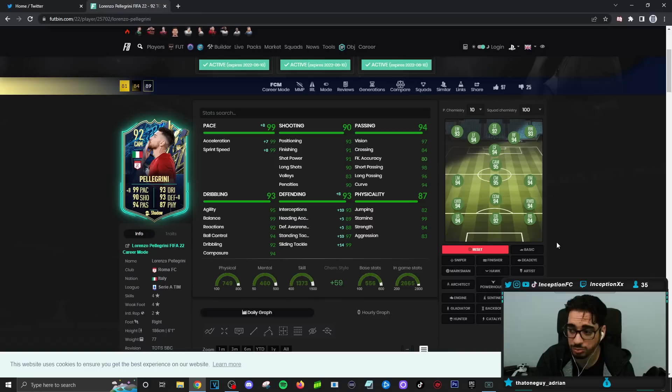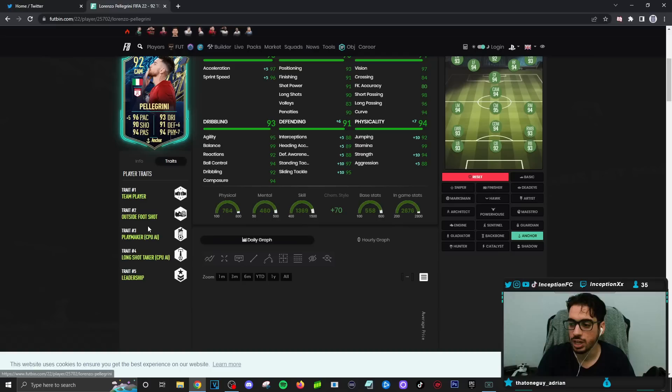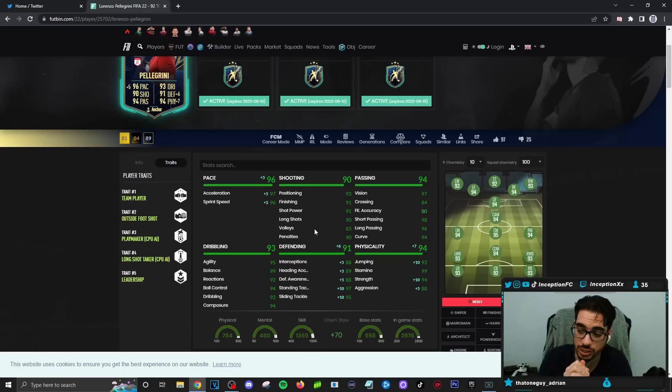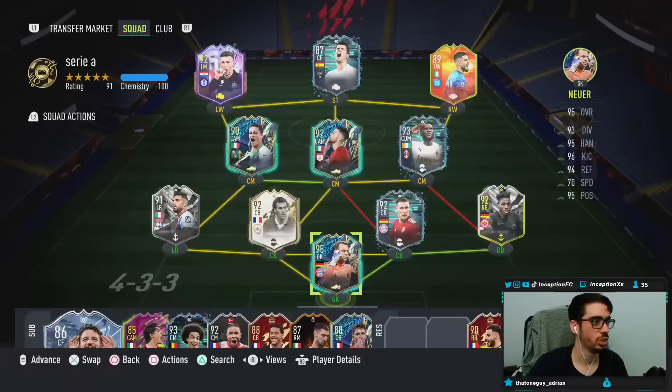Definitely very nice. If you care about pace, a shadow chemistry style could totally work for you too. But I'm liking the boost on an anchor chemistry style for the physical stuff. In game, he's working with 97 acceleration and 96 sprint speed, which is great. The shooting stats are in the 90s area with the outside foot shot trait and long shot taker. Base card passing is in a great area, with four-star weak foot and 94 composure. Dribbling is in the mid-to-high 90s. We're going to complete the SBC first and I'll show you guys how we line him up in game.